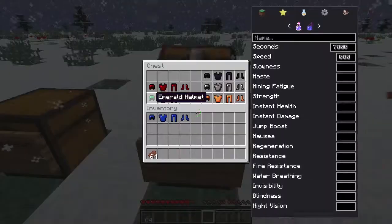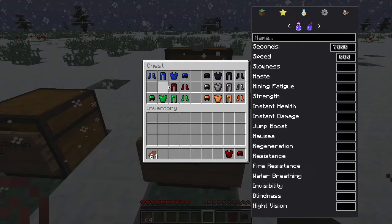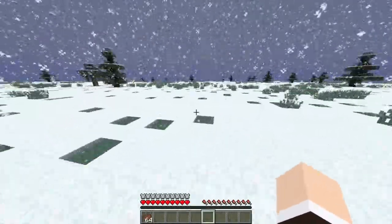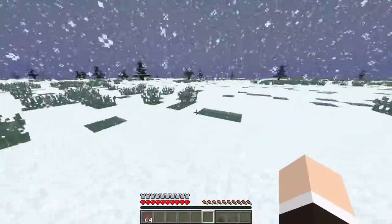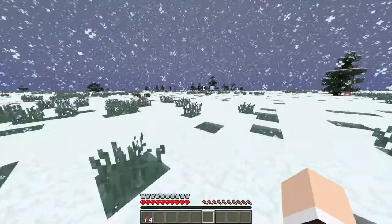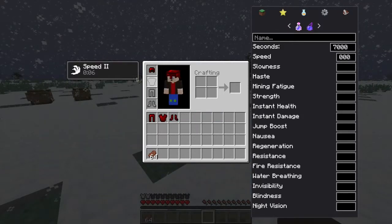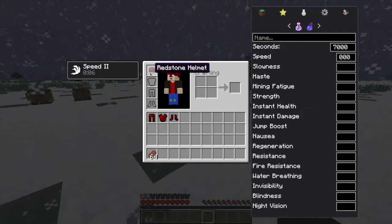Now we're going to the Redstone armor. Putting it on gives us Speed. Redstone gives you a Speed effect — I don't know why it does, but it works. It's Speed 2, which is a pretty interesting effect. I forgot to mention — if you take a piece off, the effect stays as long as you have at least one piece on.